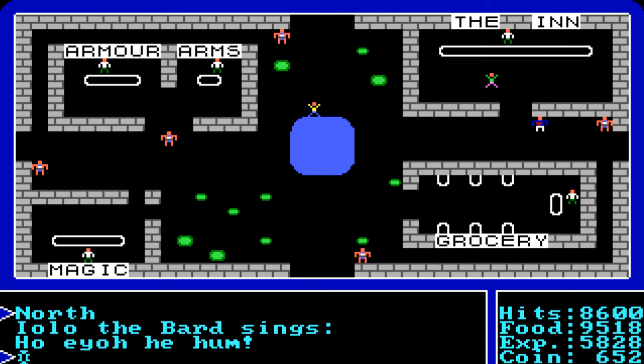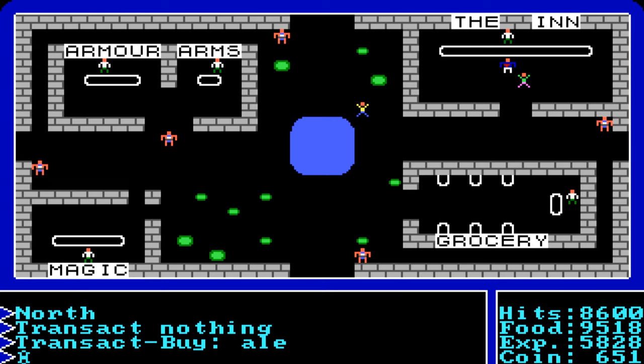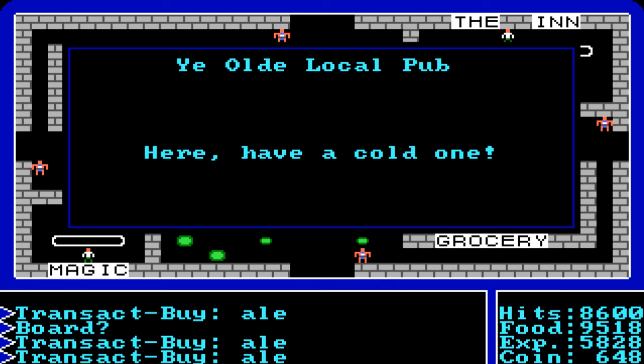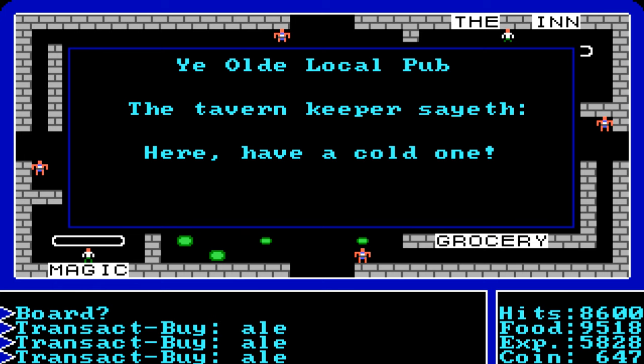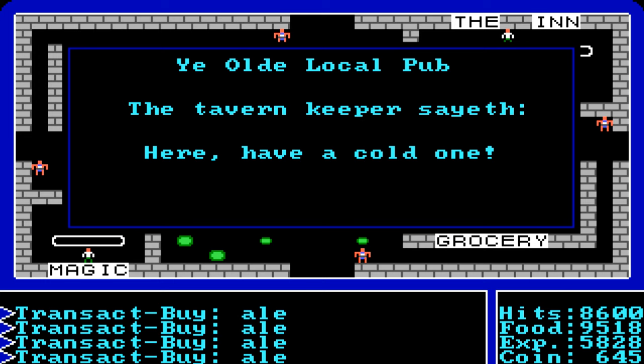The only way to get valuable information throughout Ultima 1 is visiting inns and pubs. Make sure you have gold and 99 stamina so you don't get drunk and lose your gold. Keep transacting and drinking until you get important clues. The pub is a wealth of information. If playing on a newer system, use DOSBox to slow things down so you can write down the information on paper or your phone.